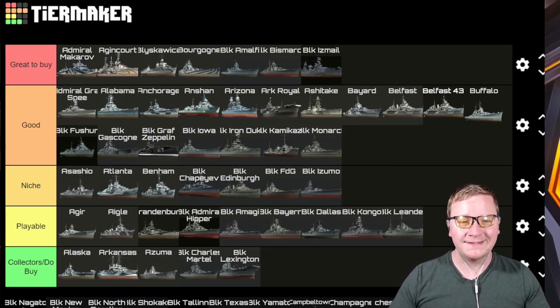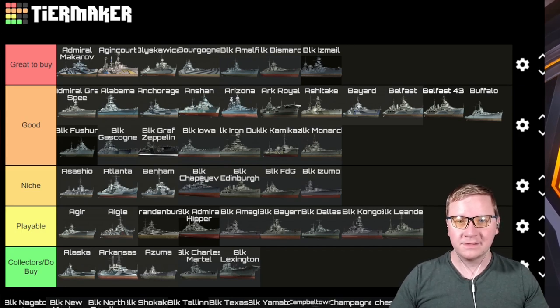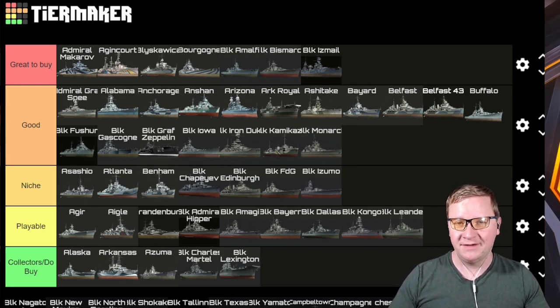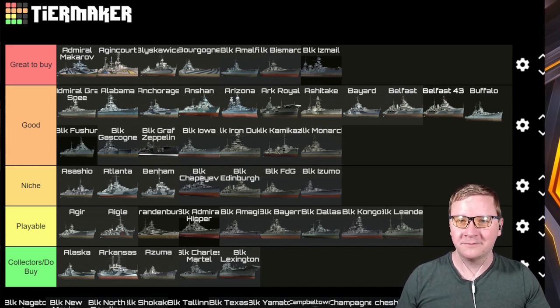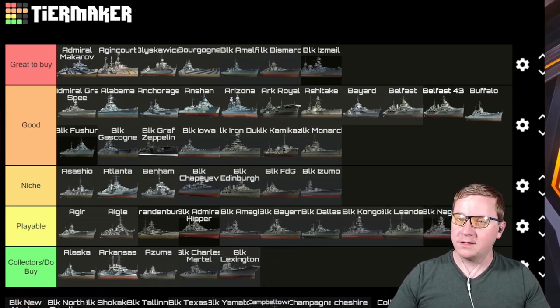Black Monarch — this is a regular Monarch with smoke and rapid reload. To me it goes right into Good. I enjoy the Monarch class. I think everyone has a bad taste in their mouth from the Black Monarch because it came out in the shipyard for an outrageous 65 titanium for a tier 8. It's not that strong, but it is definitely solid and a great captain trainer for HMS battleships.